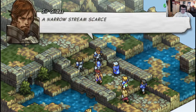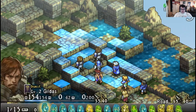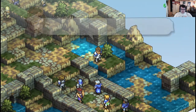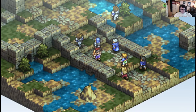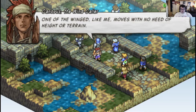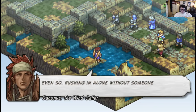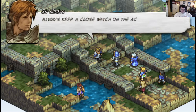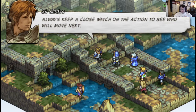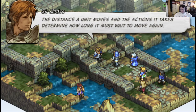Not much in terms of selecting party members here. Narrow streams scarce one pace across — easily jump those. Only jump to ground at the same height or lower. One of the wings, like me, moves with no need of height or terrain. Even so, rushing it alone without someone to watch your back is asking for an early grave. Always keep a close watch on the action. Avoid unnecessary actions, keep speed at your side. Distance the unit moves and the actions it takes will determine how long it must wait to move again.